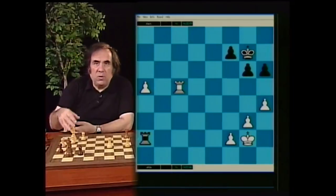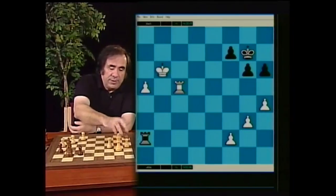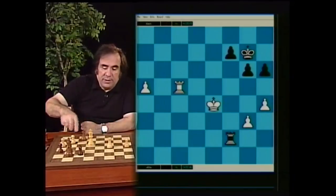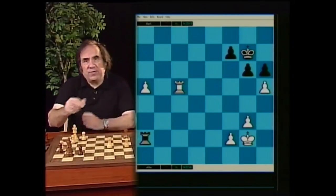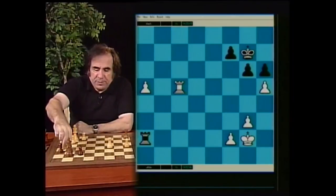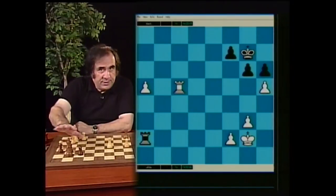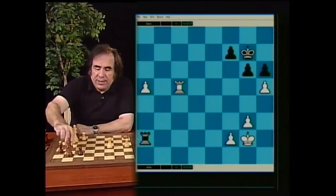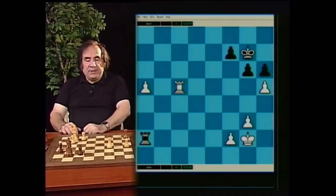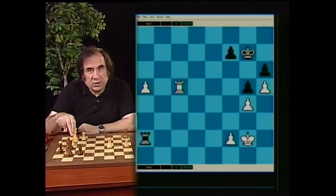In order for white to move the king to the queenside to help white's pawn promote, we have to make sure we don't lose pawns on the kingside if we go directly there. H5 is a very strong move. What alternatives does black have? Black can push g5, take on h5, or not react at all. Taking on h5 is not good, and g5 is not good. After g5, white wins easily by playing g4, which is a very strong move.